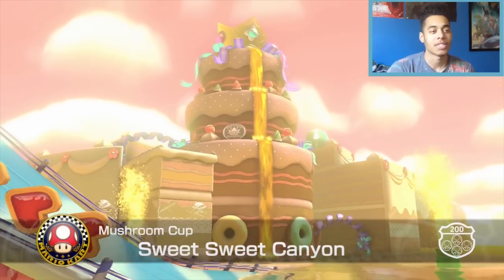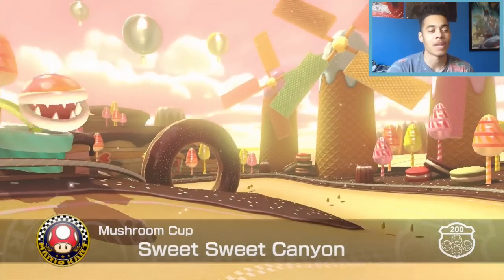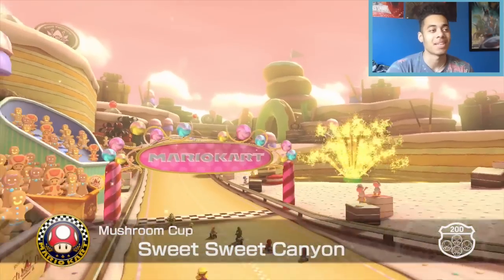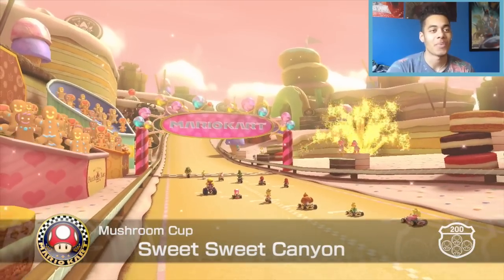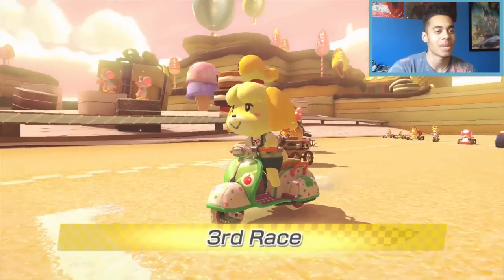Up next we have Sweet Sweet Canyon. This level always makes me hungry — we've got donuts, wafers, gingerbread men, and Yoshi's cheering us on. Pink Yoshis! Let's see how this goes.